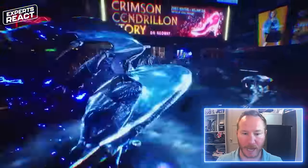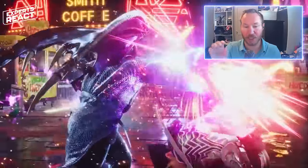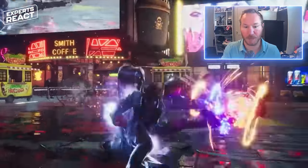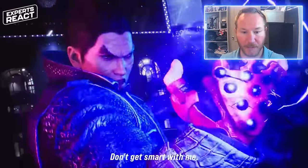Front kicks to the face. In Muay Thai, the teep kick is a front kick — instead of a big roundhouse kick, it's a kick that goes straight forward and back. And if you do it to the face, it is a giant insult. You're supposed to just teep to the chest, to the leg, to the body. If you do it to the face, it's like you're challenging them to a duel — like you're taking off your glove and slapping them in the face.